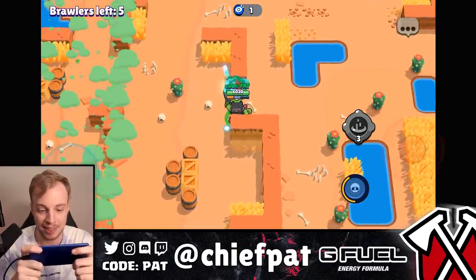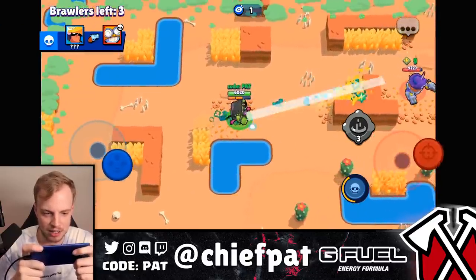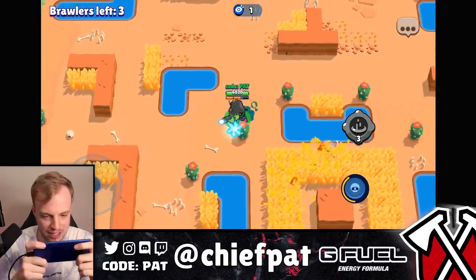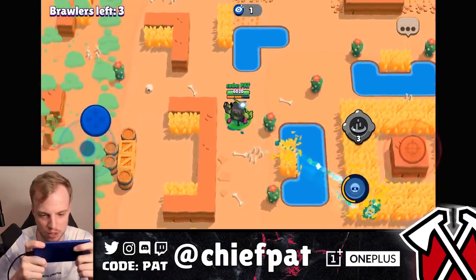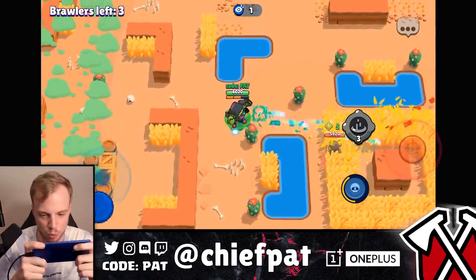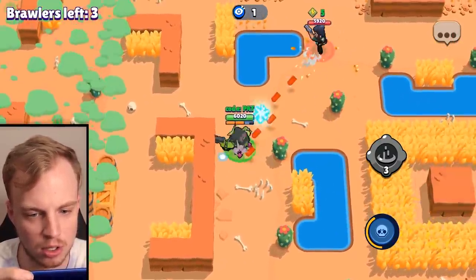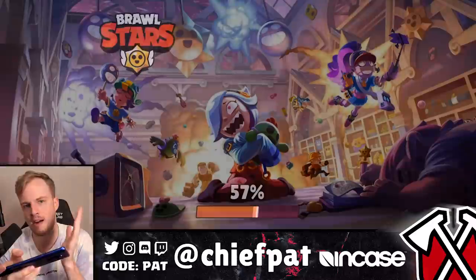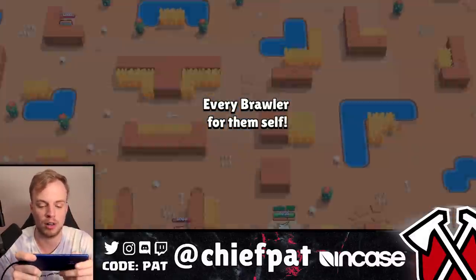A Daryl with eight cubes shows up while we have no turret and no cubes. Daryl is cleaning up the entire map — we need the robot to chase him, but Daryl can three-shot the robot, so this is going from bad to worse. Let's wait it out and try to work on Colt. Top three even in a disaster like that is worth it — and we killed our mortal enemy Piper.